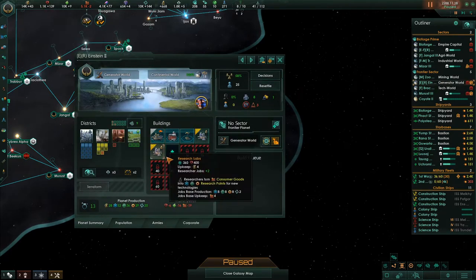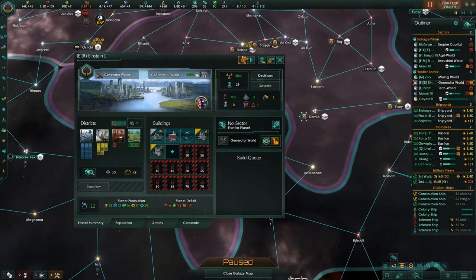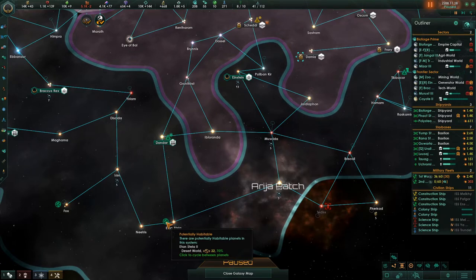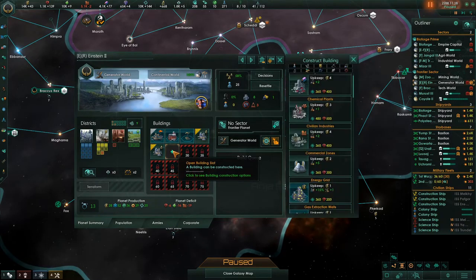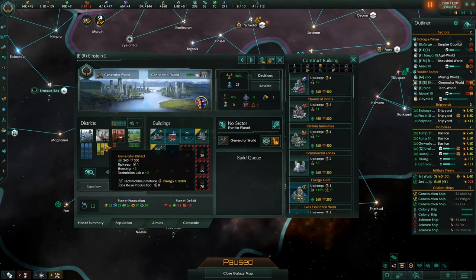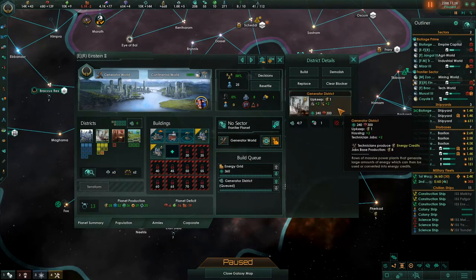We have some more minerals. This planet has three unemployed people — it calls itself a frontier section. I'm waiting for this to get colonized so that I can make this the sector center. A commercial zone is not imperative yet, but an energy grid would be nice — I'll put that because this is clearly an energy planet. That only provides one job though, so let's give these people a few more jobs.